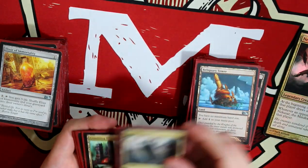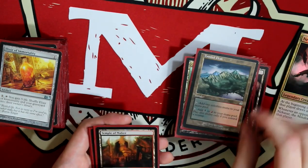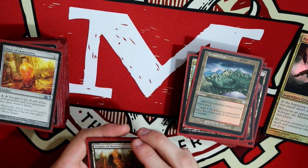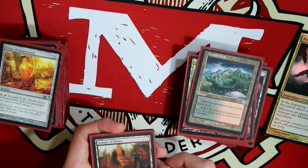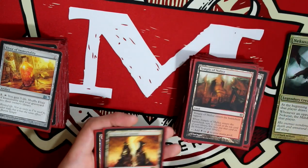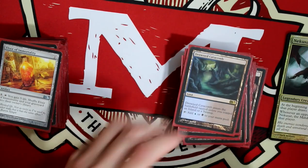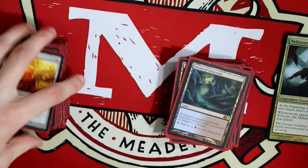Of course a Reliquary Tower, Command Tower, Crumbling Necropolis, Tainted Peak — a nice little land I found and I like it in there since I have a lot of red and black cards. Temple of Malice, just because I draw a lot so I'd like to scry. And then Dragon's Skull, Sulfur Falls, Drowned Catacomb.